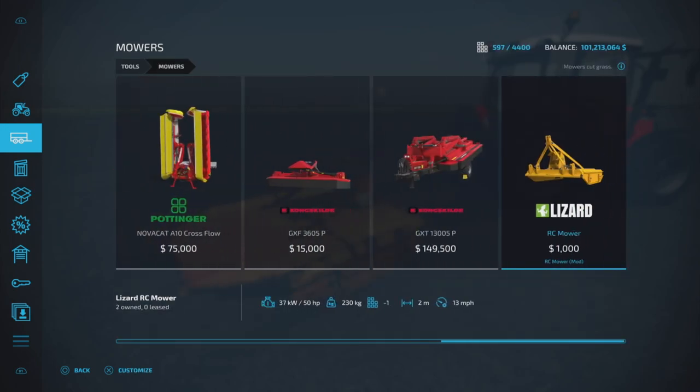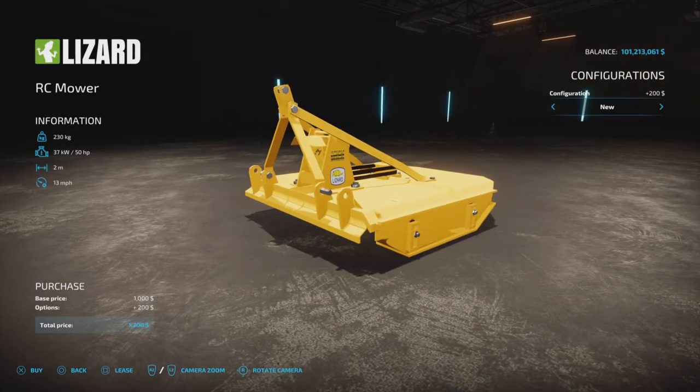Two slots on console, 1.29 megabytes to download, 50 horsepower recommended, 230 kilograms, 2 meters working width at 13 miles per hour.